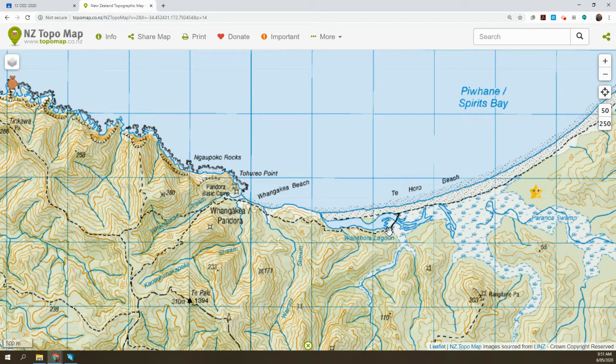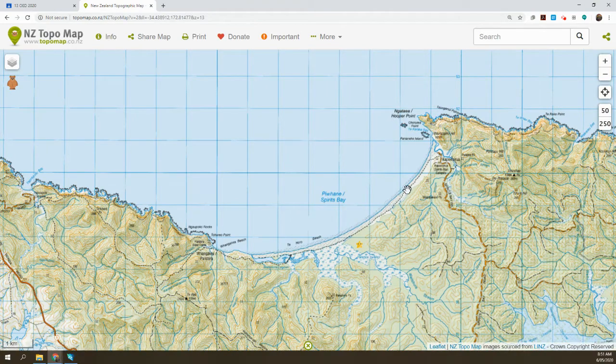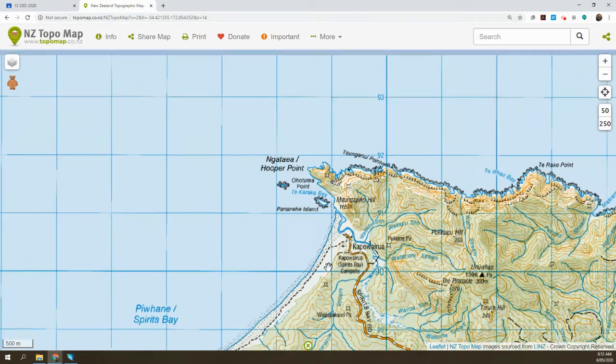After lunch we'll travel either up over the top behind the Whitwater Lagoon, or if the tide's low we'll be able to get around the rocks and take a nice easy beach stroll. Then we'll travel along the back of the dunes the full length of Spirits Bay, all the way down into the Kapowairua campsite. We'll spend our final night at the Kapowairua campsite, which gives us Day 4 to travel back.